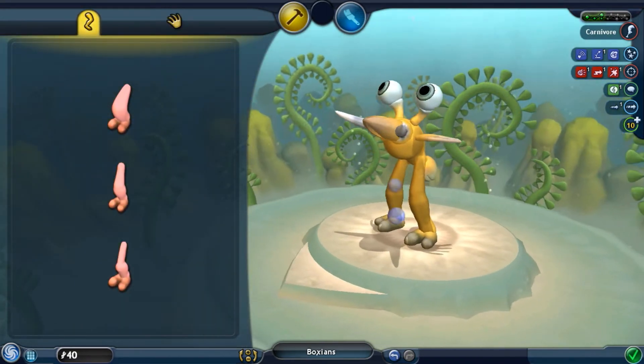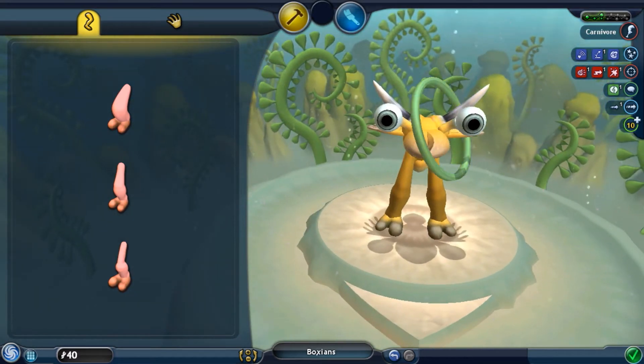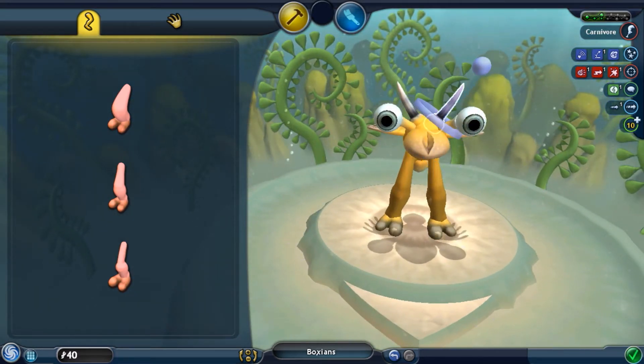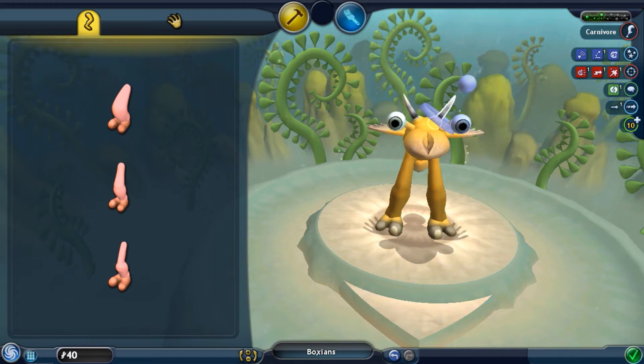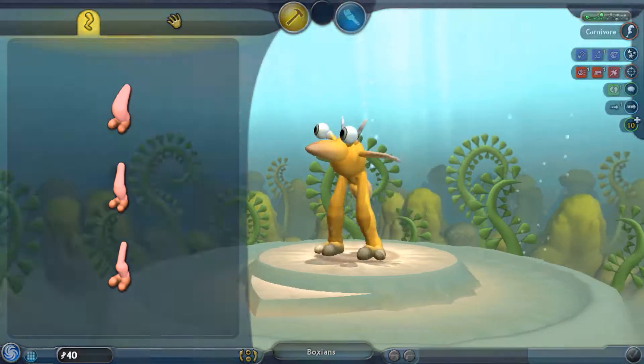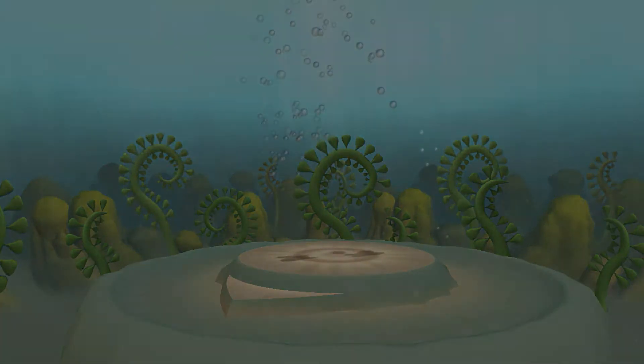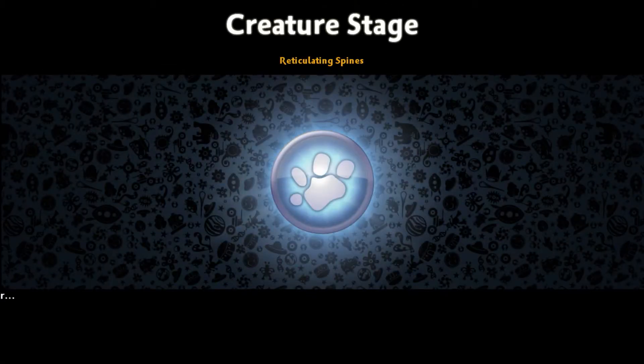We could actually put on arms later on, but not yet. Yes, it is very silly, I know. We're going to go with that. So now we grow legs. I like this actually — it goes straight into him swimming up. The Boxian race is getting better. We are now a creature instead of just being what we were before, which was just a cell.